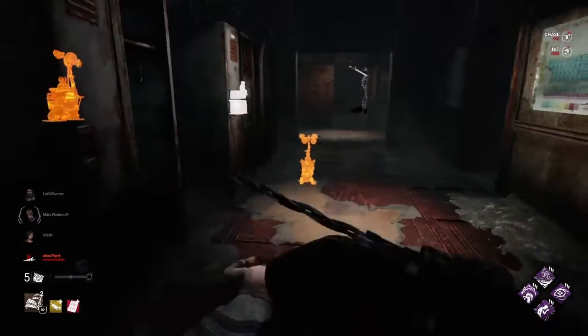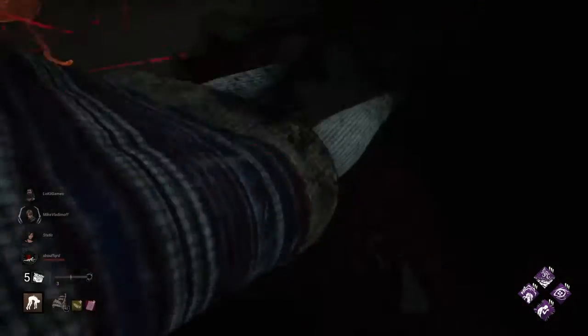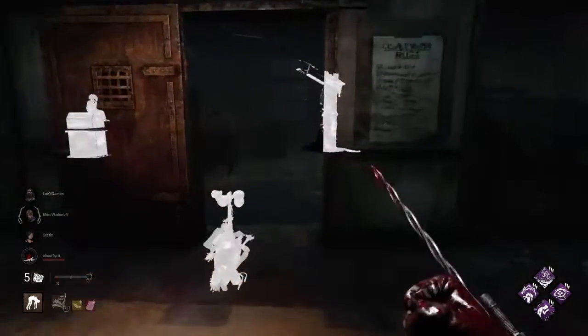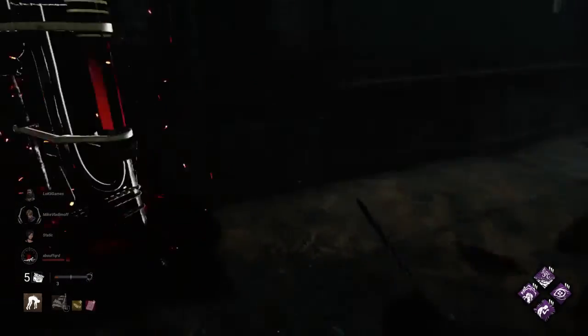We're going to be talking about a hook bug, which involves the hook directly in front of us, which in this game is a scourge hook. Now this Nancy — I literally have no other hooks that I can put her on. I don't have iron grasp, I don't have agitation, so this is the only hook that I can put her on. And I can't.